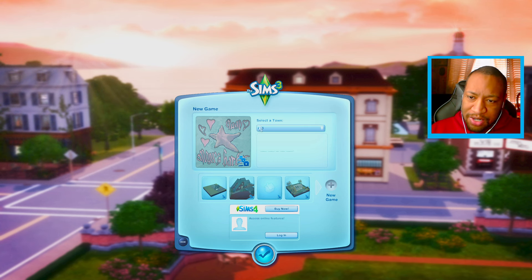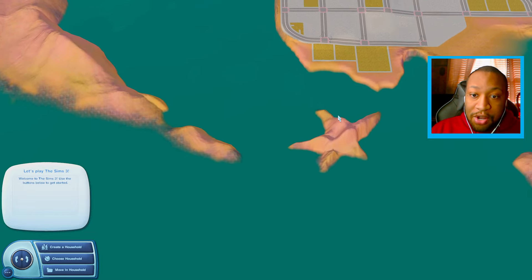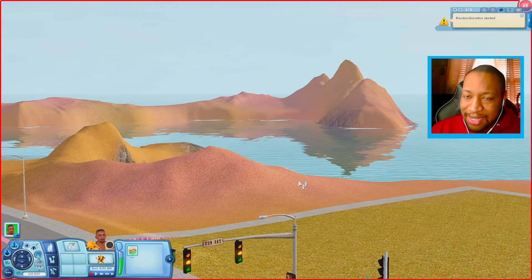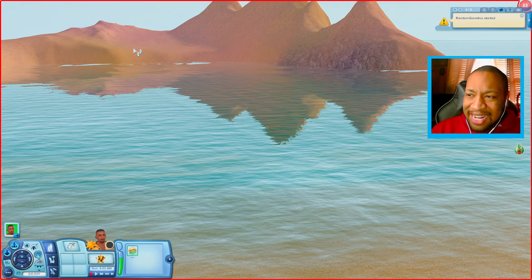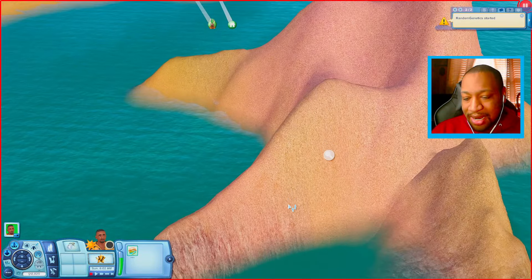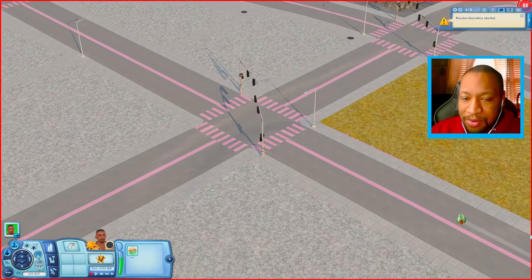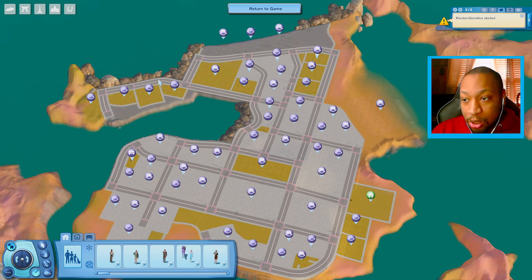The next world is just called Null — this is the one shaped like a star. I can kind of see it from above. I like how the road is pink — that's a nice touch. There's a beach lot where Sims can hang out, and I like the color of the sand. There's a mini park section with a weather zone. Going into edit town mode, there are a whole lot of lots — you can add so many in this world.